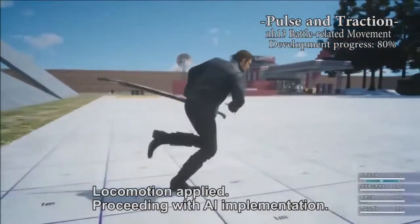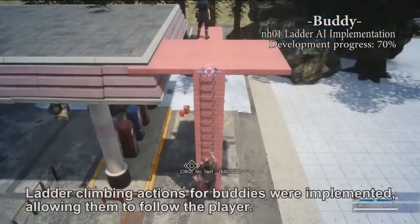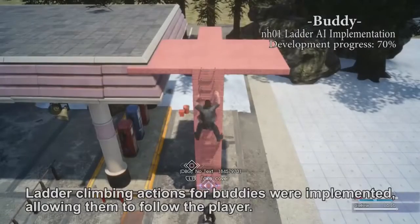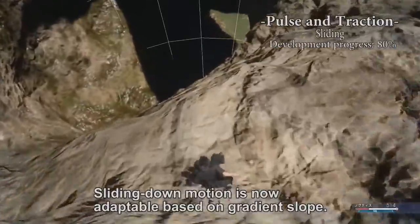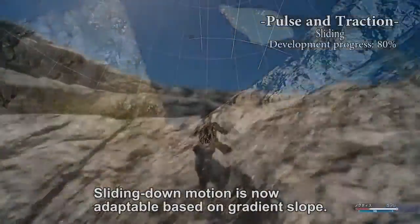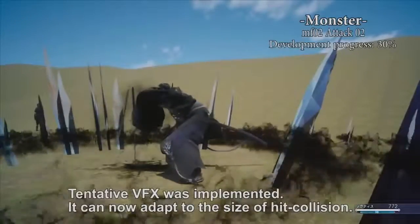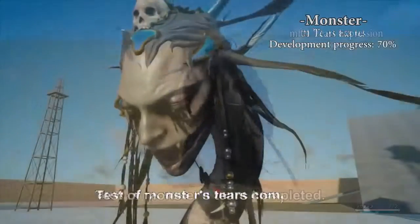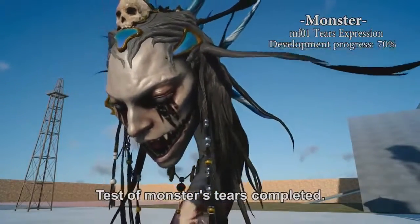This is core, right? No comment. Come on. So the locomotion or the movement aspects are generally at 80%. You really don't want to talk about certain things, do you? So I think you'll get a good idea of how various assets are at different percentages and in different stages of development.